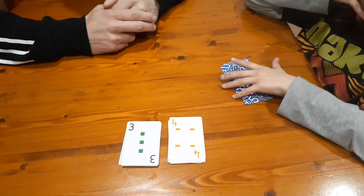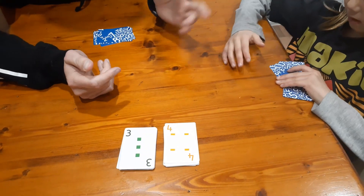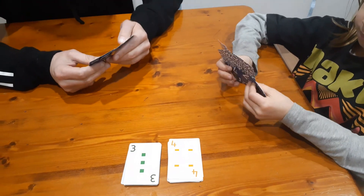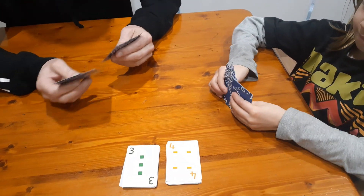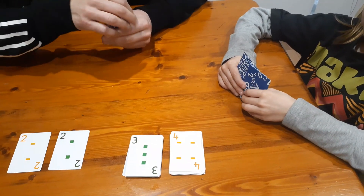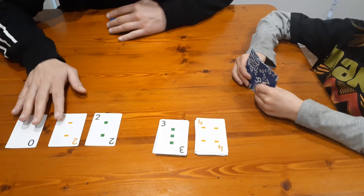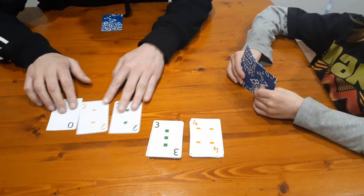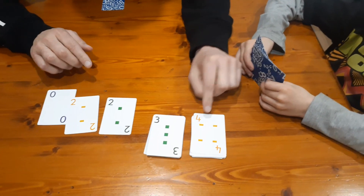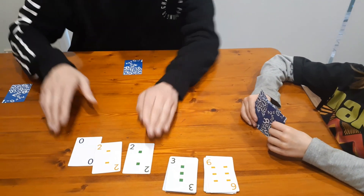When we start, the first turn goes to whoever works out an equation most quickly. Ready? Go! I got one, Nash. Okay, so I'm going to do two plus two plus zero equals four.